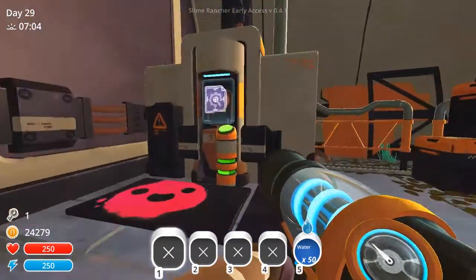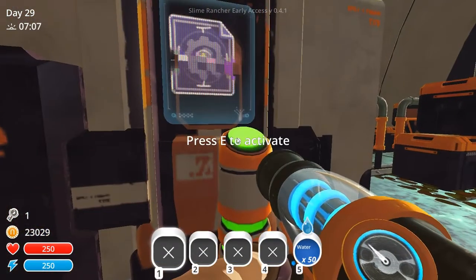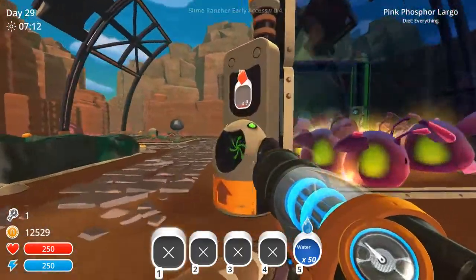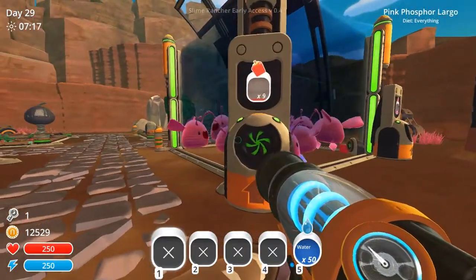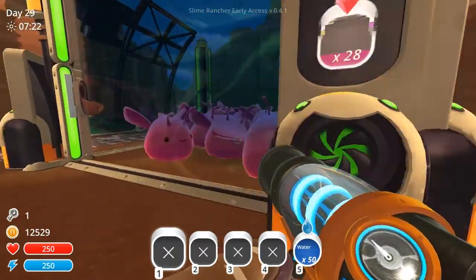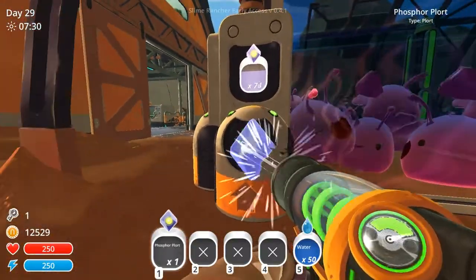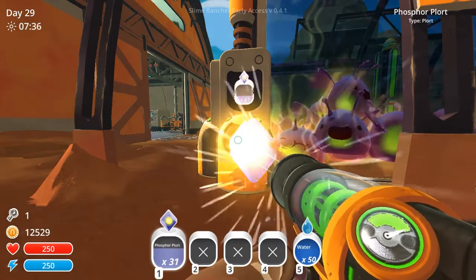Hey guys, welcome back to another episode of Slime Rancher. So if you remember, we left off last time checking out the drilling, and we discovered the right ratio — 12 of anything will eat the food so the food doesn't stockpile. We're going to have to test this theory out and do it to all of our corrals. 12 is our number, we'll see if it works.